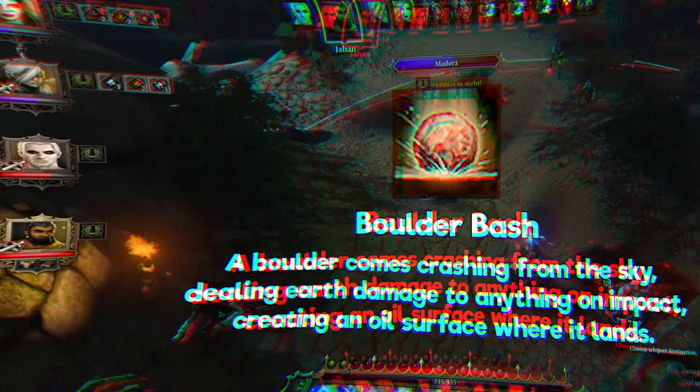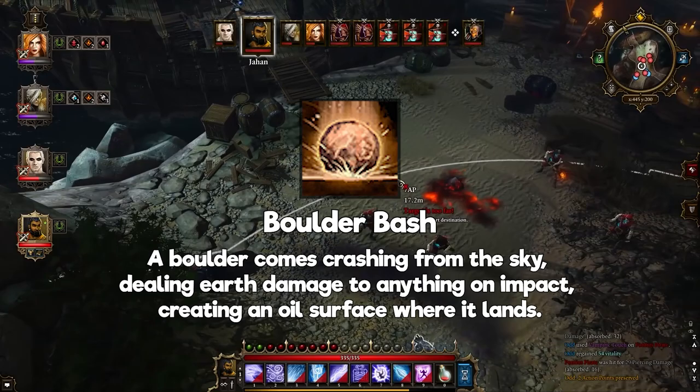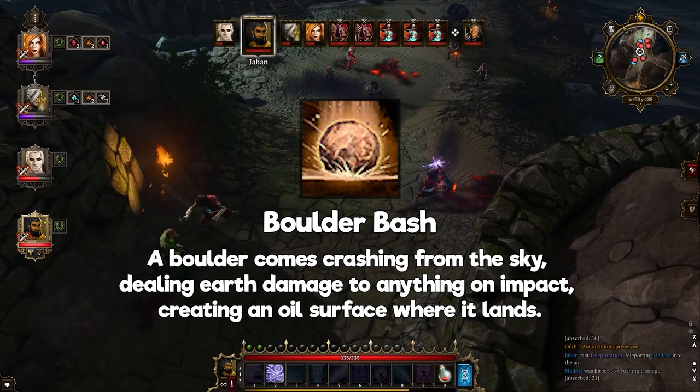Boulder Bash: a boulder comes crashing from the sky, dealing earth damage upon impact and creating an oil surface where it lands. This will be your standard damaging ability in the first few hours of the game. You're gonna want to try to hit as many opponents as you can, as this will cause the slow status effect on enemies due to oil. A good follow-up for this attack is to set them on fire, causing more damage and damage over time — a classic game combo.